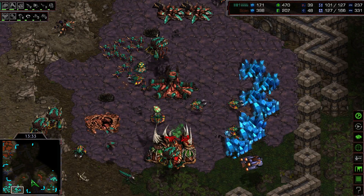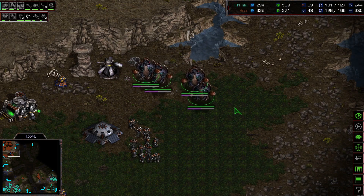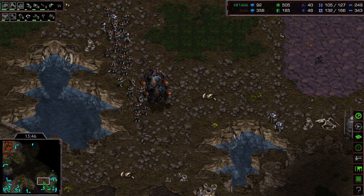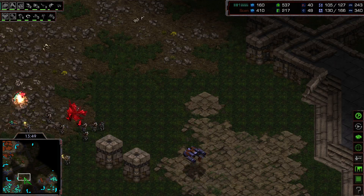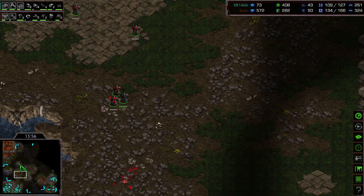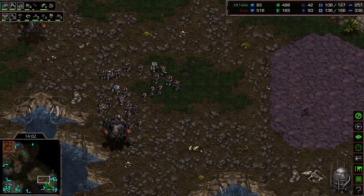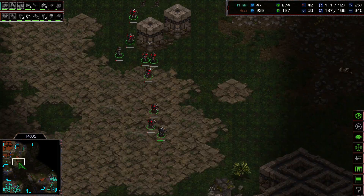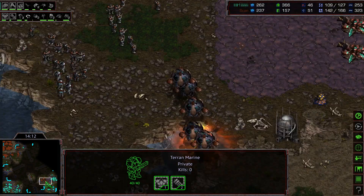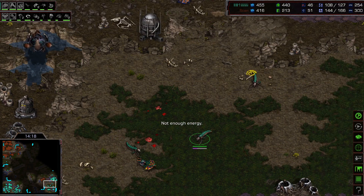Good map control here by Scan as he moves out with the same numbers. More Science Vessels have been added — so his tactic is marines with Science Vessels: the Science Vessels handle the Lurkers and the marines handle the rest. Plague is cast but marines are pulled back. Scan moves forward with his Science Vessel towards the expansion point — very good control. He has massive amounts of marines with one to two upgrades.